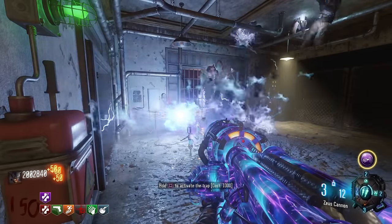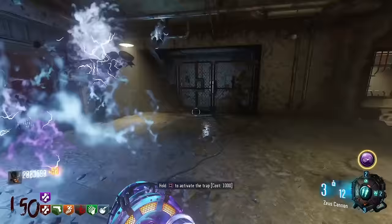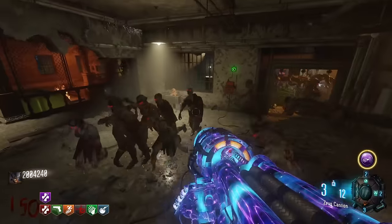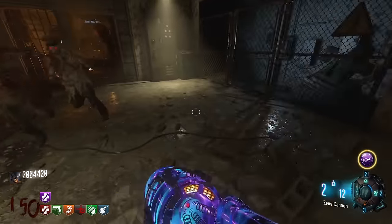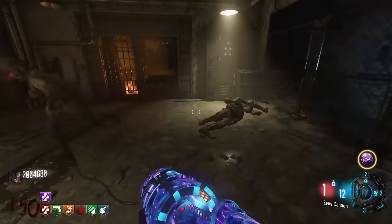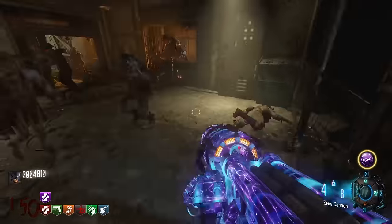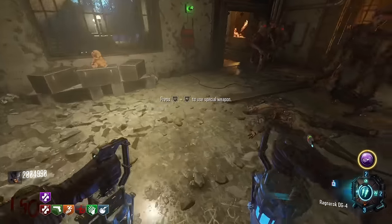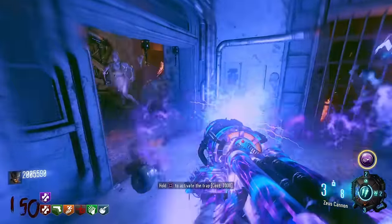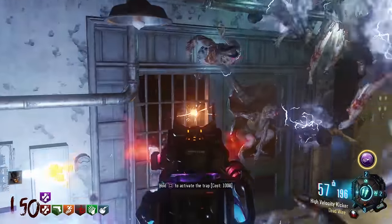Once you've made it to around round 150, you're probably going to start encountering ammo problems running this strategy. You're going to want to start using your Thunder Gun. You don't want to start killing full hordes with the Thunder Gun — it's too early for that yet. You just want to start trying to fill up your Gravity Spikes with four shots of the Thunder Gun, so killing half hordes. Then once you get your Gravity Spikes, place them in the usual spot and rinse and repeat. You shouldn't have any ammo issues until around round 180 doing this.